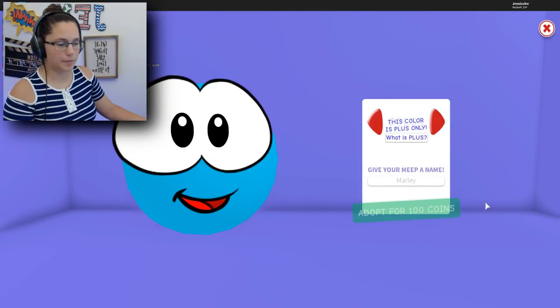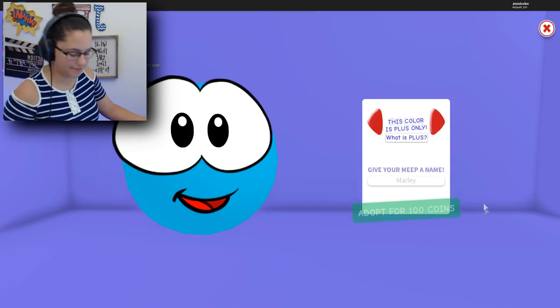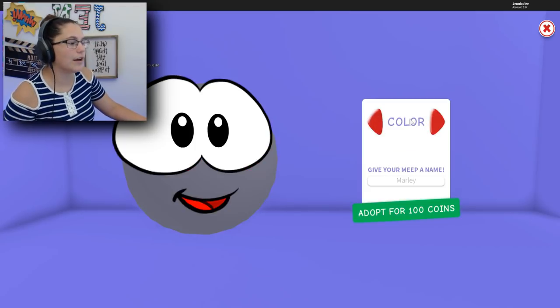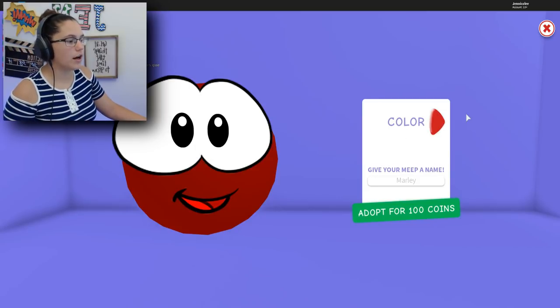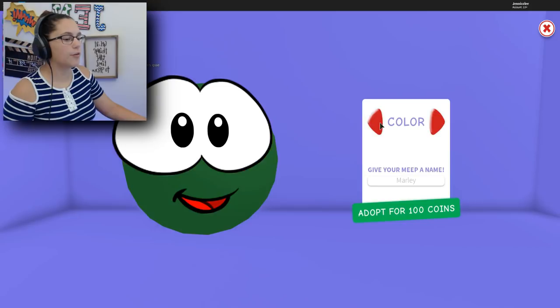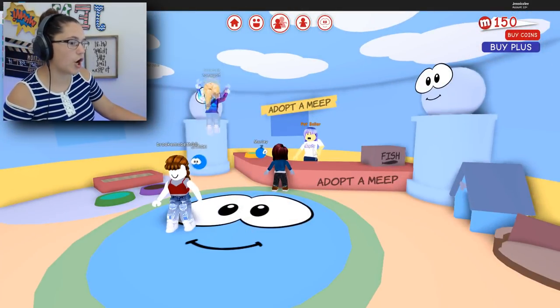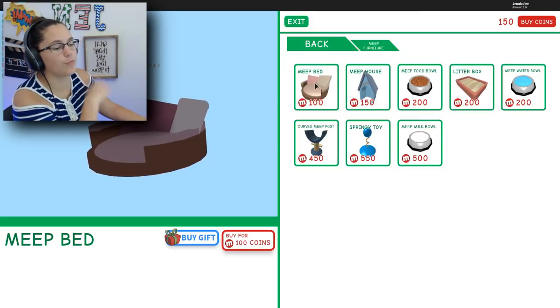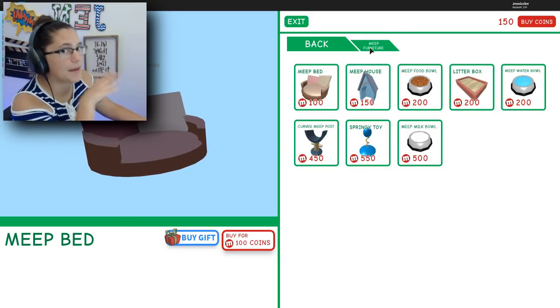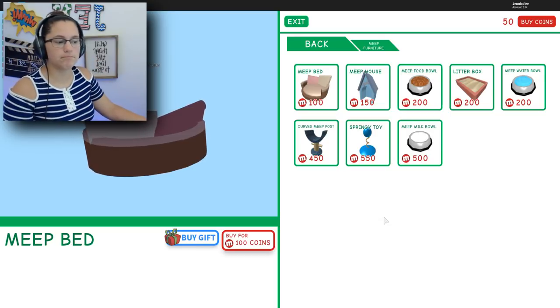I don't think I have enough money. Do I go get a job and work to get money? We're going to try that. It said this color is plus only so I got to get the ugly colors. We're going to do blue — adopt. Yes, we're going to adopt Marley for a hundred coins. I also need a bed for my meep. Most of my money is going on my animal, so I'm probably not going to have enough money for anything else.